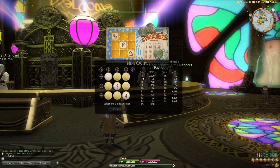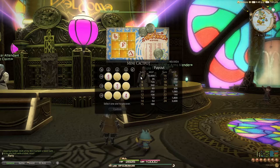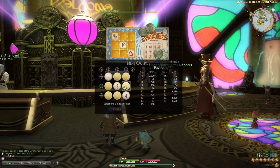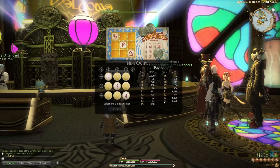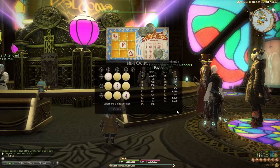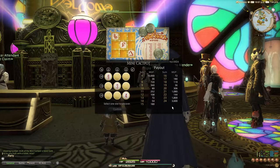If we look on the right and see the payout, we'll see that a sum of six will grant the most MGP. The only way you can get a sum of six is if you have the numbers one, two, and three in any order when they are in the same row, column, or diagonal. So if the three here were a two and this was a one, this row would give a 10,000 MGP reward. The next highest is the sum of 24, which would give a 3,600 MGP reward. The only way to get 24 is with seven, eight, and nine.